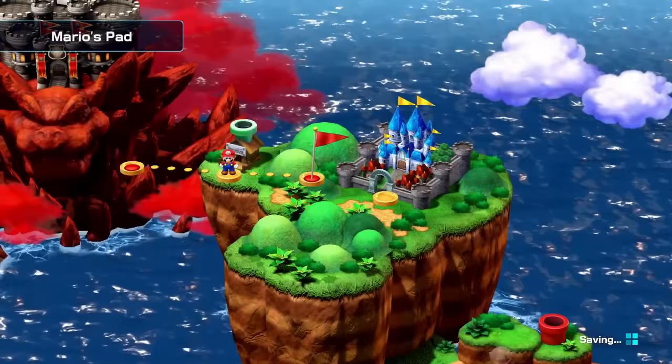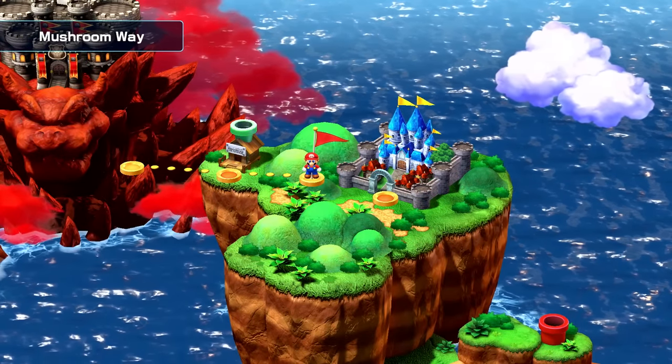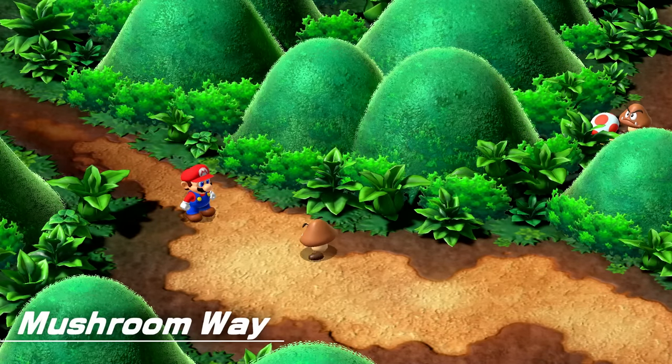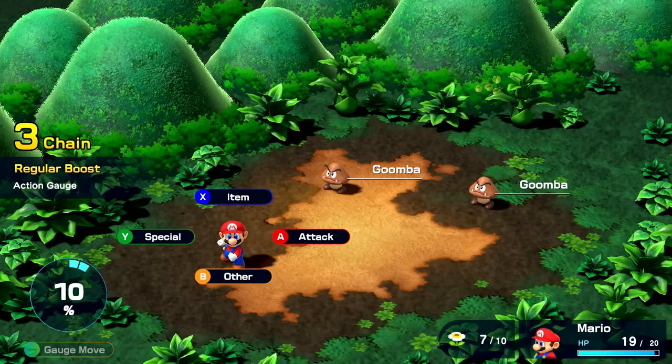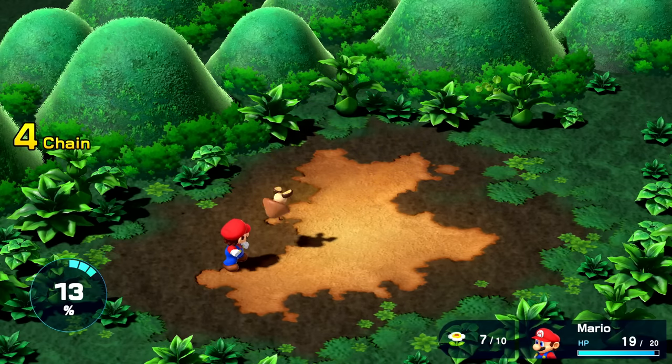It looks like we have to just go down this way — let's see what we can find. We'll go back to the level select, and before we can get to the kingdom we have Mushroom Way. We already got a Goomba to fight here. I think if I jump on them I can get a leg up on the attack. Did that work? That worked — perfect.